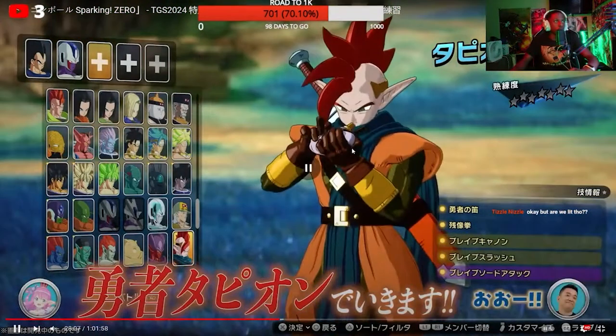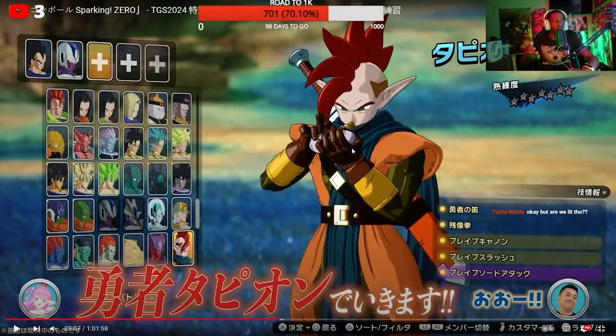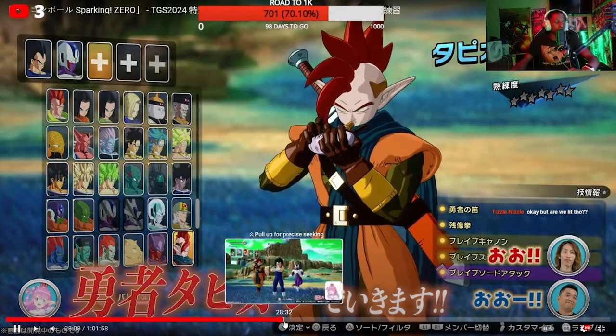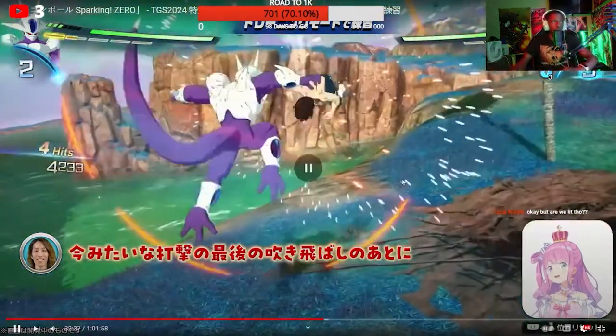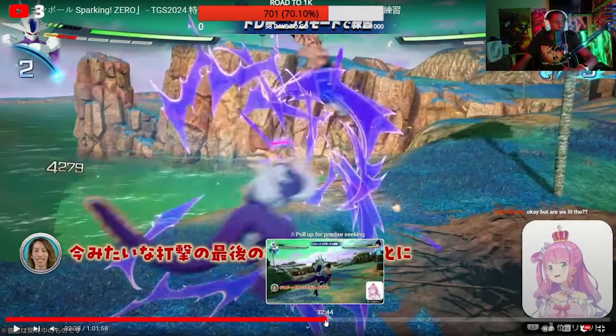Everyone has their own unique drop-in animation, and I thought that was cool to highlight. But I wanted to emphasize — I know in Raging Blast there are animations for when characters come in — I don't like how there's no animation, no creative way that the characters come in with their team.